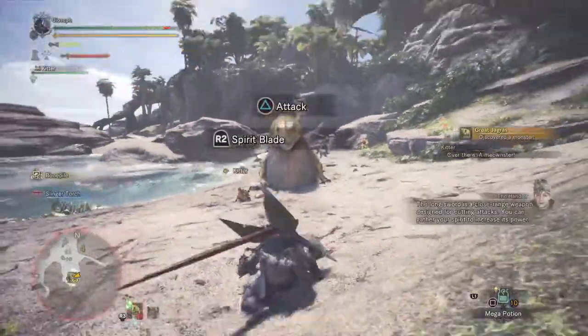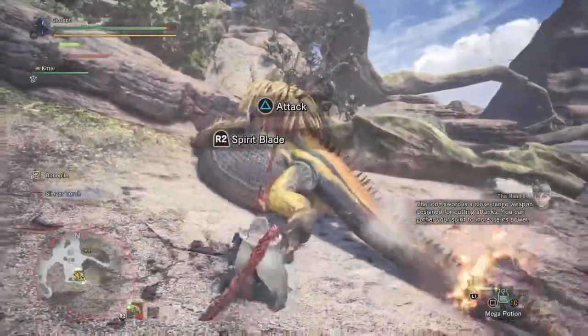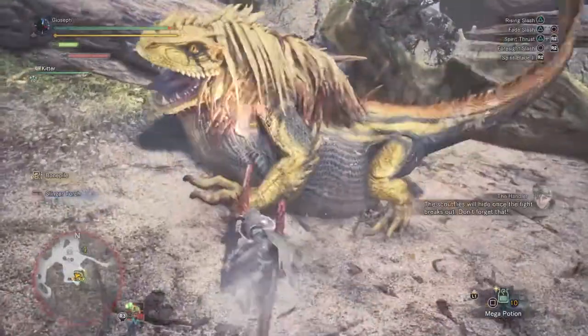The Longsword is a close-range weapon designed for cutting attacks. You can gather your spirit to increase its power. The Scout Flies will hide once the fight hits — don't forget that.